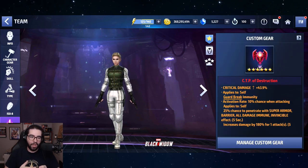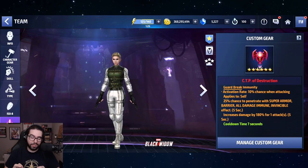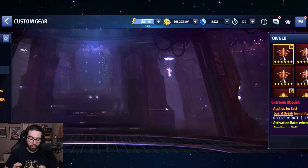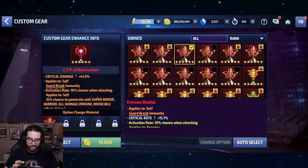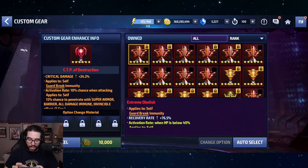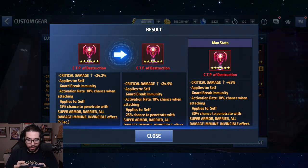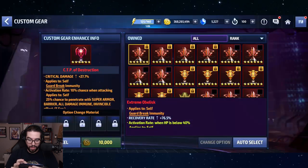Because she's barely getting hit, do you really need a CTP of Destruction? Maybe you could do it with CTP of Rage, CTP of Energy, or CTP of Greed if you have enough damage. The only thing you're missing from Destruction is the penetration. My penetration is actually only 25% — I'd be curious to see if I can re-roll to 30%. Let's re-roll quickly. We got another 25% chance... we're looking for 30%.